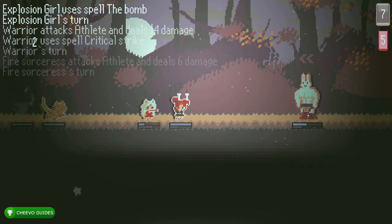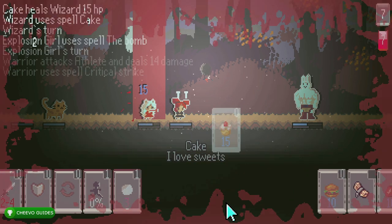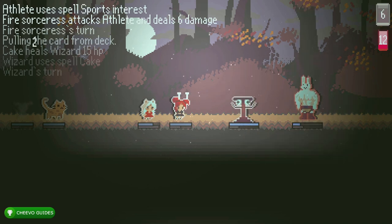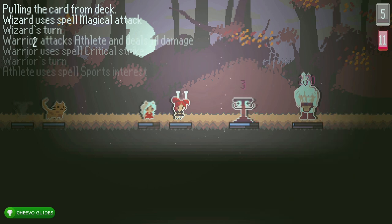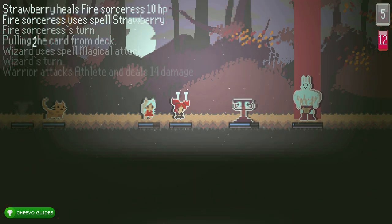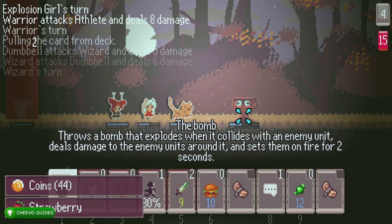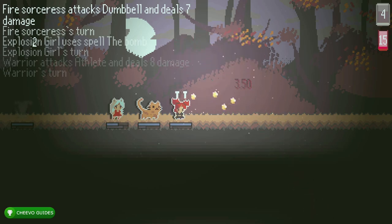Continue to attack — use your special ability if possible, if not just use the first icon. With the explosion girl, you want to use the bomb, which is her first icon. That one typically does a lot of damage. If she's far away it may take two turns to reach the boss. Now if the boss spawns another enemy, you will have to kill that enemy to end the round — even if you kill the boss first, you still have to kill the spawned enemy. So no need to ignore them because you're going to have to kill them either way.